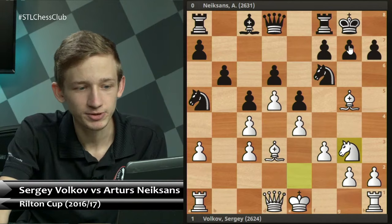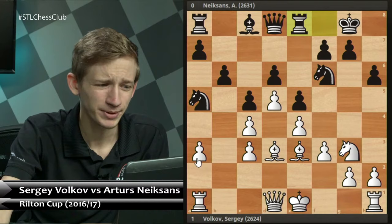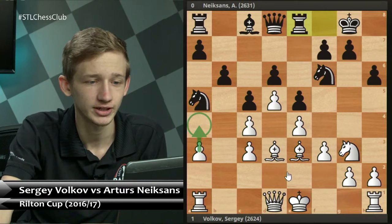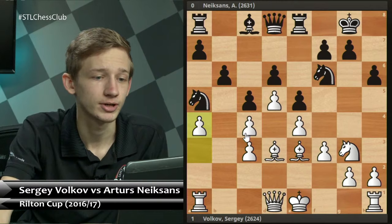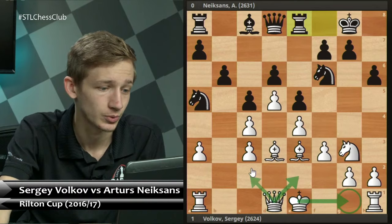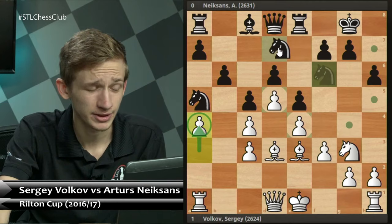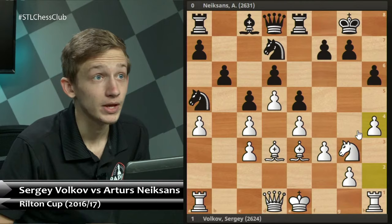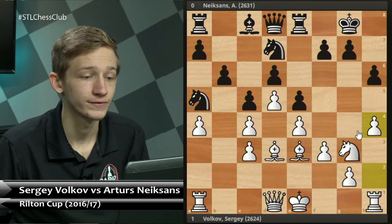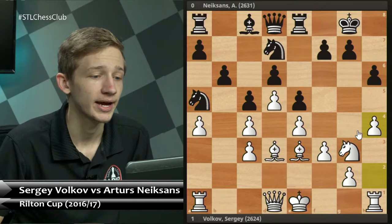The game continued: h6, Be3, Ra8, and then Volkov plays a4 — a seemingly natural move that isn't totally necessary, but doesn't give away too much. The game continues with Nd7, and White plays h4. The plans are becoming clearer: in this blocked center, White has mobile kingside pawns and Volkov will look to attack the Black king on the kingside.